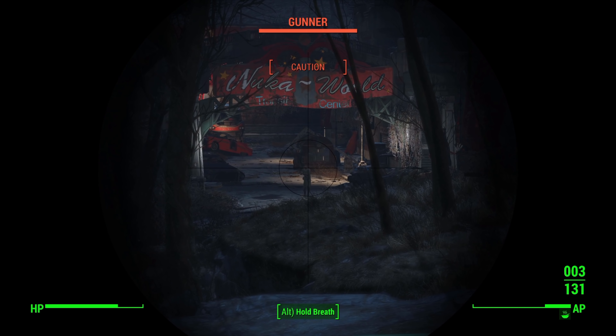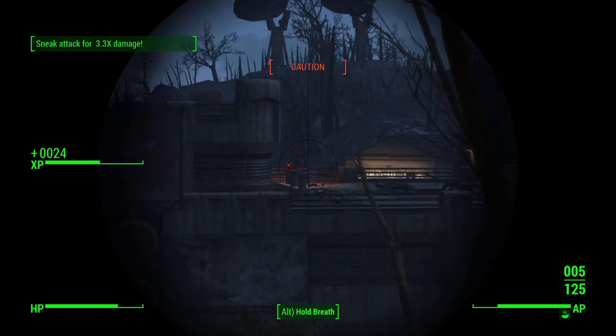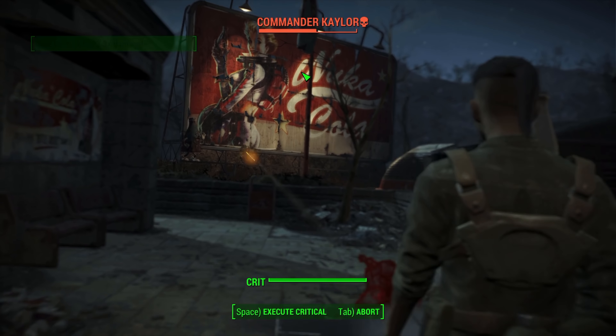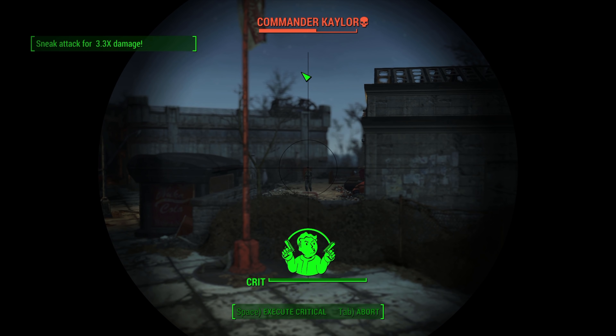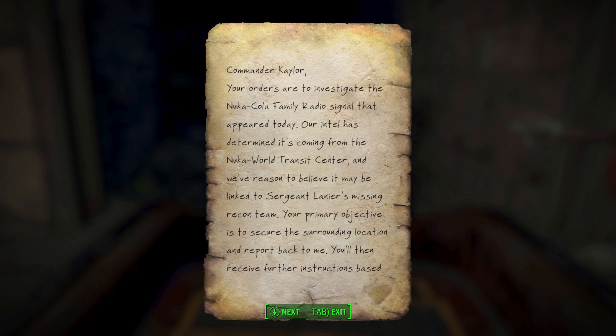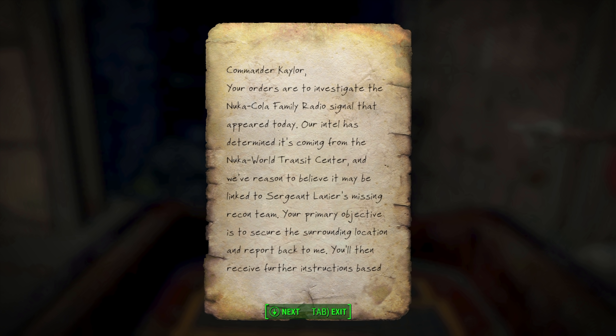We scout around the side and pin down one of their marksmen on the rooftops, then approach on the enemy's flank and use VATS on their CO, who gets a critical hit, allowing us to take her out without sustaining any damage at all. We read CO Kayla's orders — they were received by Colonel Cyprus. Maybe he'll be a threat later, but we press on.